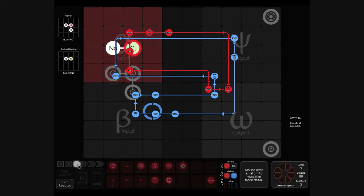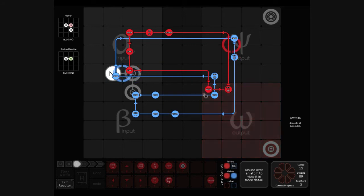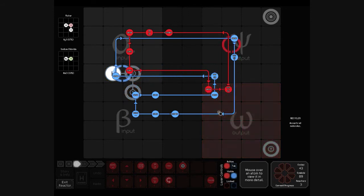Now let me just go ahead and play this for you. So it unbonds, red drops the chlorine, and blue comes around with sodium. Now watch how close this gets — it comes around, drops, and then immediately very, very close. And I kind of like it. And that's it.